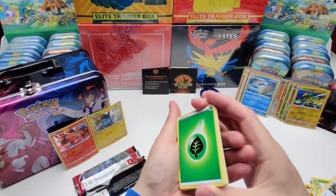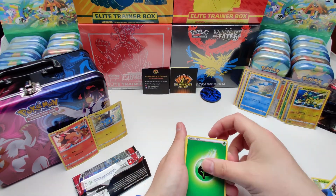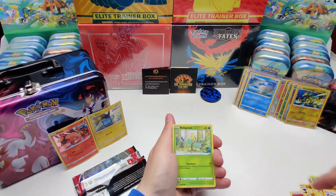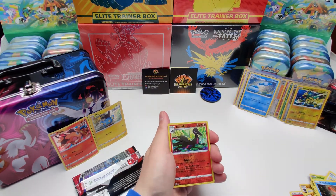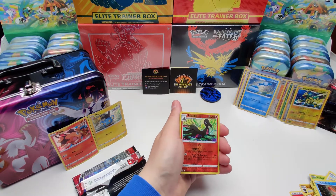Last pack. Leaf energy, Phoebe, Eevee, Farfetch'd, Bellsprout, Monferno, Yamper, Glameow, Corsola, Sealeo. Reverse holo rare — nice.